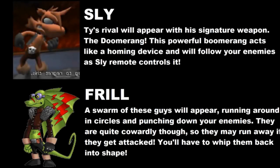When discussing Ty's costumes earlier I brought up his rival Sly, and I figured that'd make a pretty good assist trophy. Sly's main weapon is the Doomerang — a boomerang that can chase down any enemy because it's remote controlled. It does a lot of damage too, as in the game it was able to destroy BossCast's robot. It'd be pretty funny to watch foes trying to run away from it. The next assist trophy are the frill enemies — a bunch of them would appear at once, panicking and running around, punching your foes if they get too close. It'd be chaos when they appear on screen.